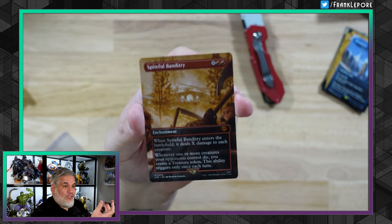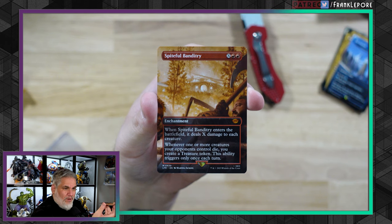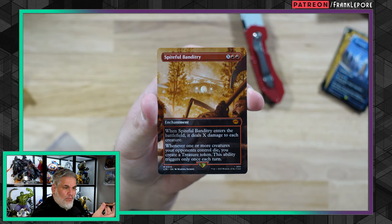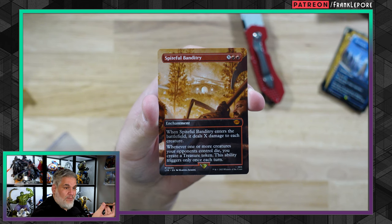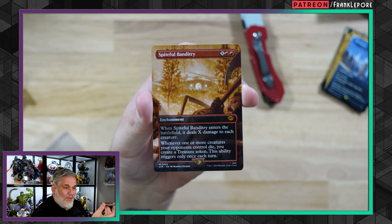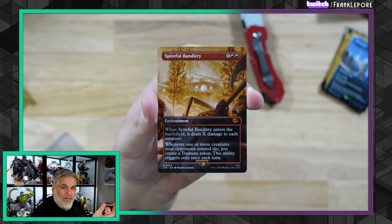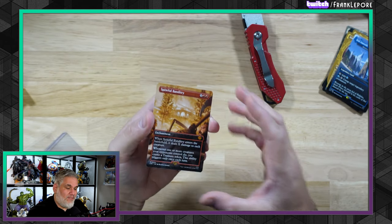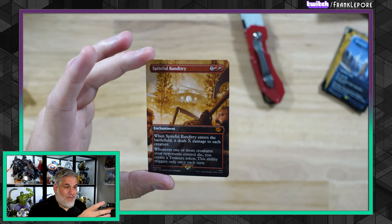And then we have Spiteful Banditry: X red red for an enchantment. When it enters the battlefield, it does X damage to each creature. Whenever one or more creatures your opponents control die, you create a treasure token — this ability triggers only once each turn. This is basically the red Meat Hook Massacre — that's what people have been comparing it to, and I don't think they're that incorrect.